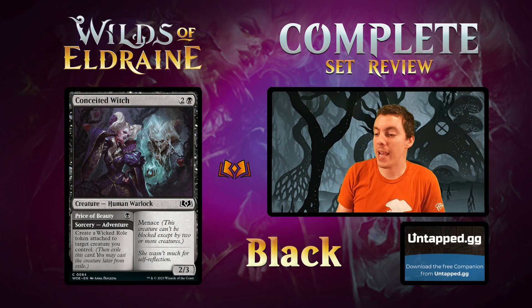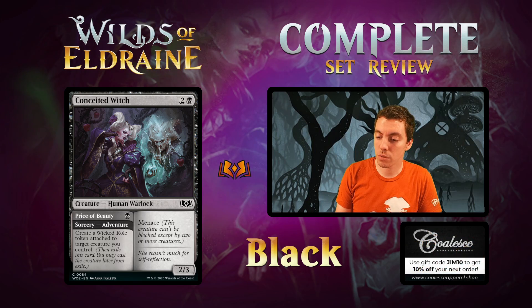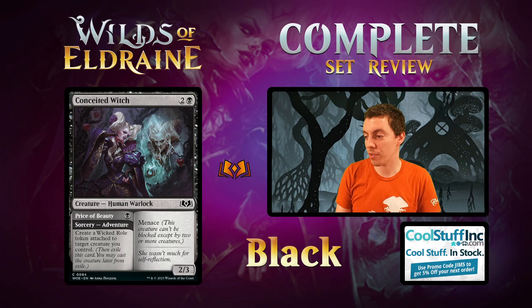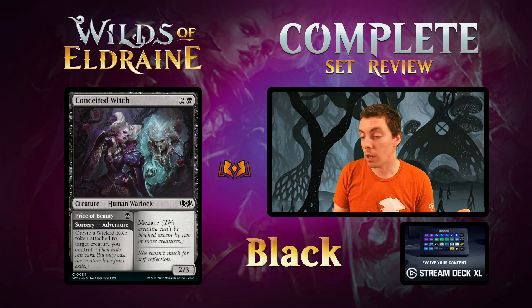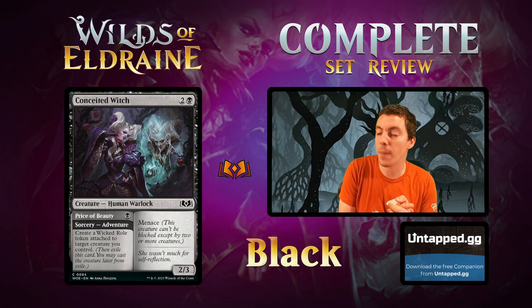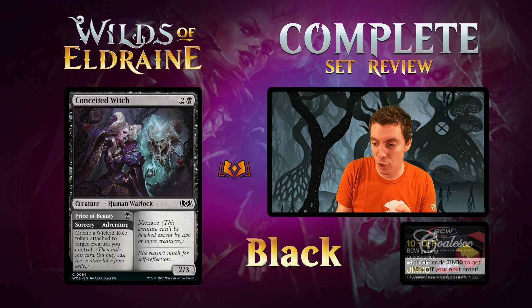Up next is Conceited Witch — the metaphor — a 2/3 Menace with an adventure side called Price of Beauty: one black sorcery that makes a Wicked Role token attached to a creature you control. Wicked Role is +1/+1 and when it dies the opponent loses 1 life. These Role tokens are very important in limited — they give you material for Bargain and pump things up. This is a really solid draft common; you pump your 2-drop, or later just pump something up and cast this 2/3 Menace. Card's very solid. Good bread and butter Limited card.